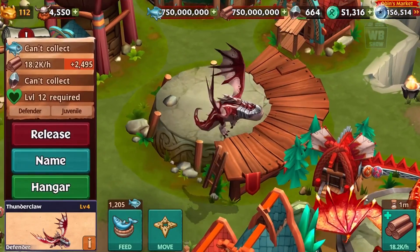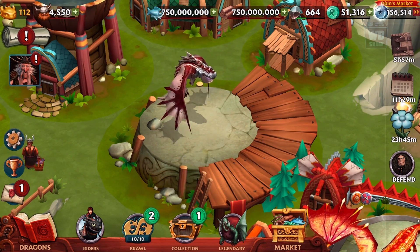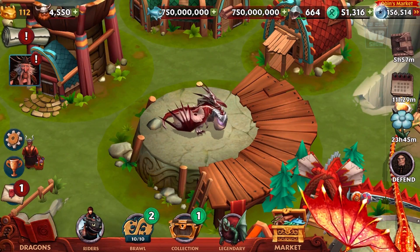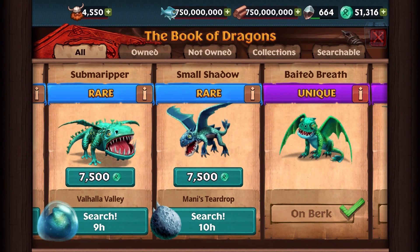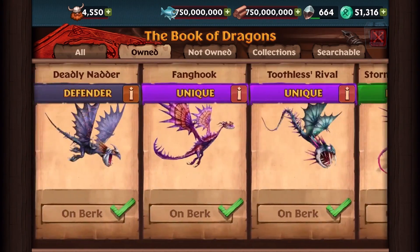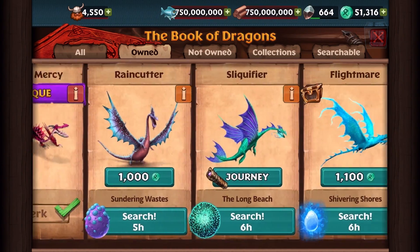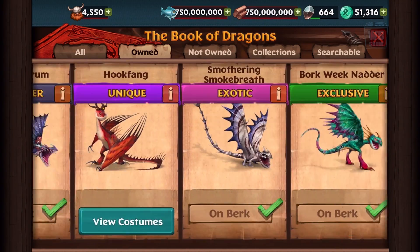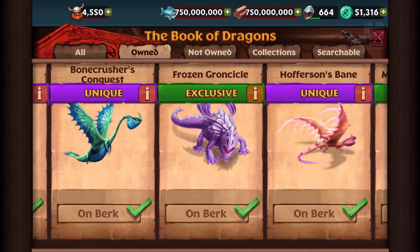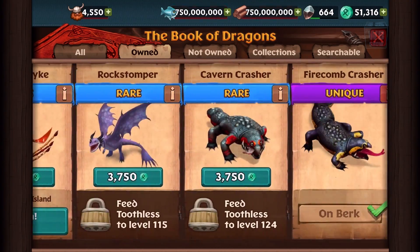All right, this dragon looks pretty cool. Let's let it go, let's zoom in a bit. We got this dragon. Let's go into owned — I want to look for my defender dragon, it might be in here, it might not. They should let me categorize these things because it's very hard to find my defender stuff. There's so much scrolling here.